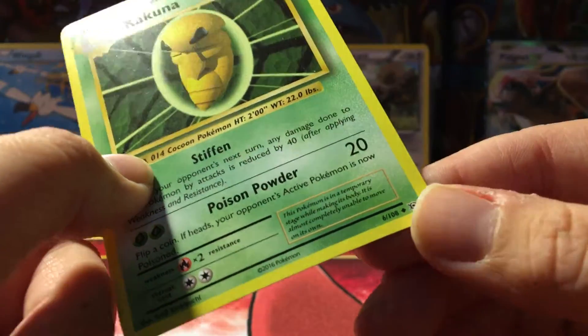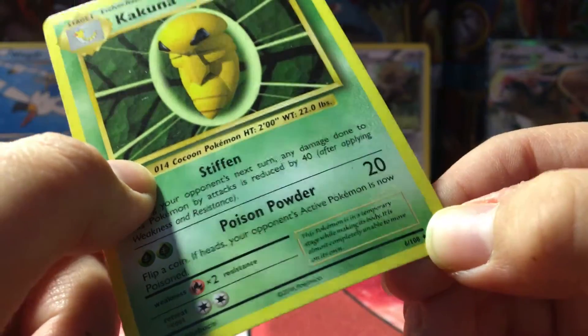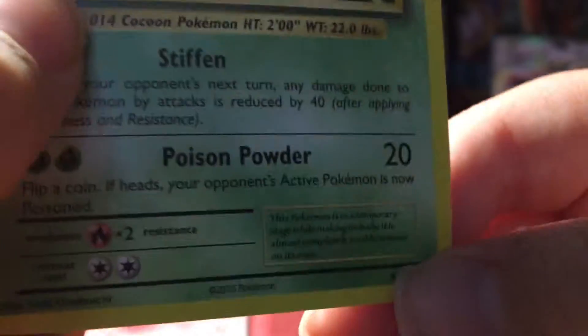Uncommons, which usually come as trainers, in the XY series they're the last three cards of a pack. They have that diamond right there. This one's from Evolutions.